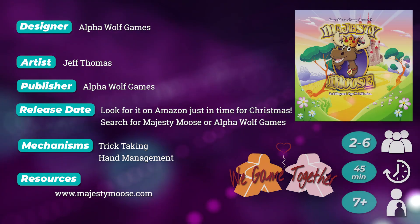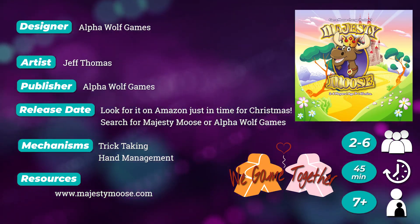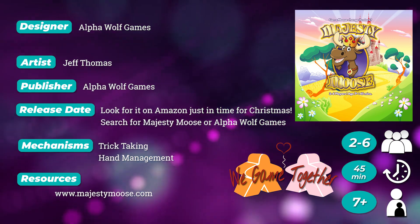Hi guys and welcome to another We Game Together preview. We're Randy and Ellen, and today we're taking a look at this super cute trick-taking game, Majesty Moose, by Alpha Wolf Games. Majesty Moose plays two to six people, ages seven and up, in about 45 minutes. In Majesty Moose, you're trying to discard all of your cards from your hand and win the round.